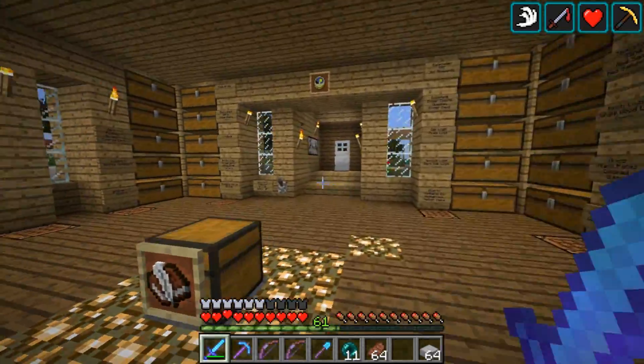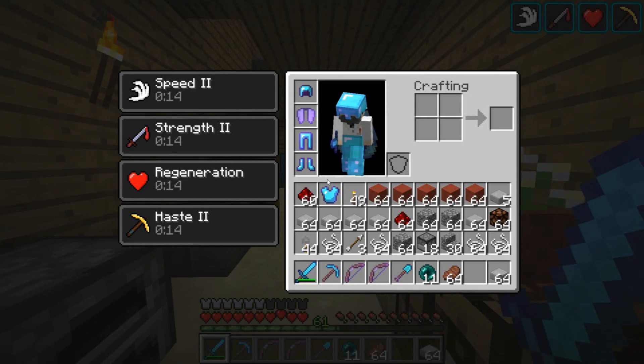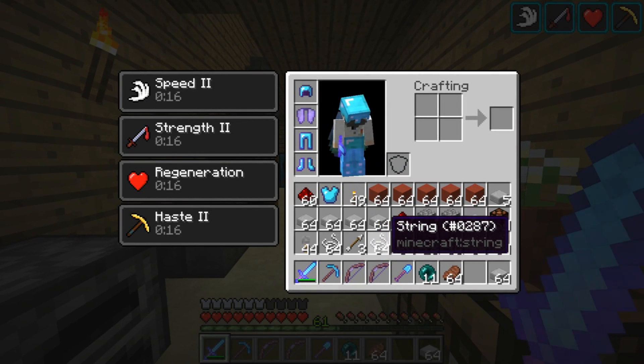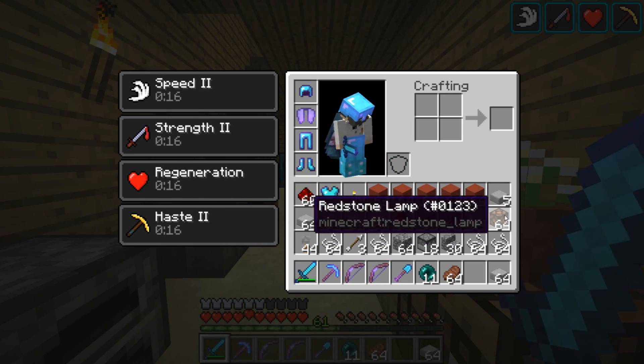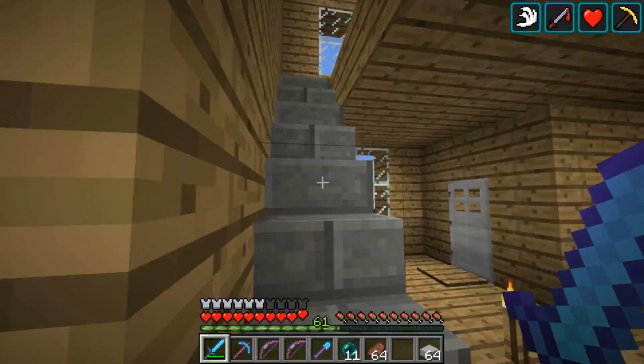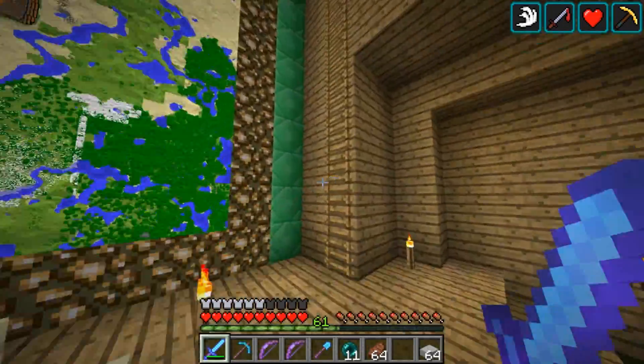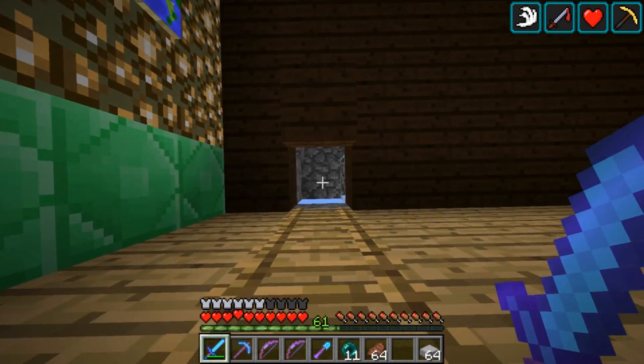Howdy everybody, welcome back to the Let's Play. Today we are working on our Elytra course. We got our string from our Quintuple Cave Spider Spawner, which we worked on last episode. We got a whole bunch of other resources including some redstone, redstone lamps, some droppers, things like that we're going to need for the Elytra course. So let's go ahead and get on out there and we'll start to work on it.